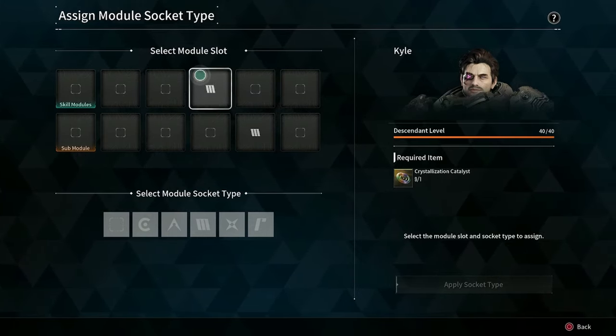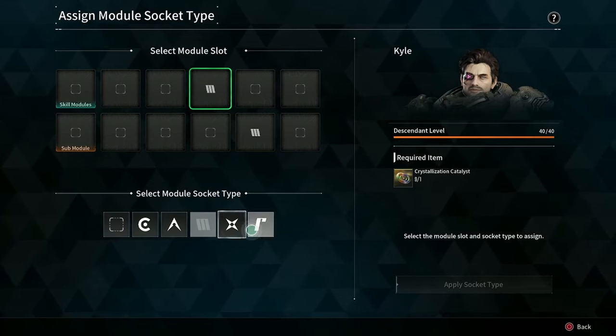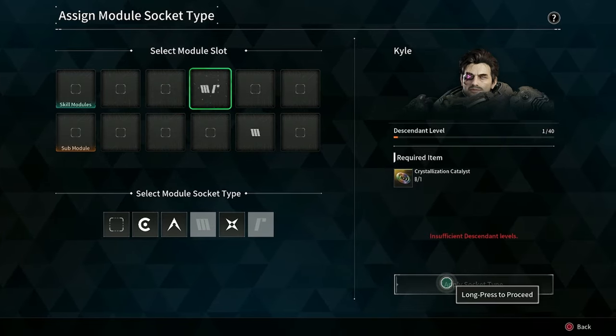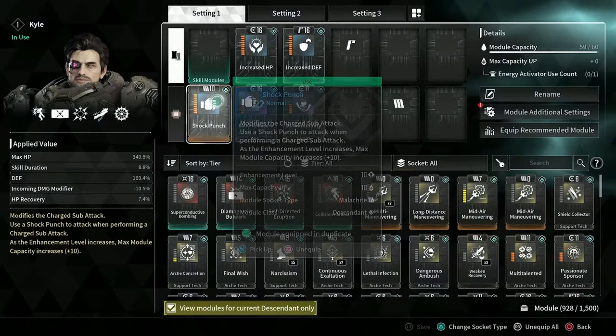Now you can actually see which slots are which. I'm going to go ahead and pick this one and overwrite it into one of these. Now it has both of these listed, which means I should be able to pick between one or the other.